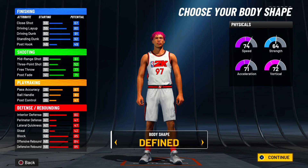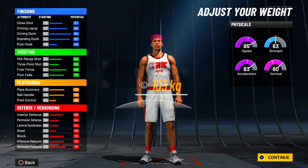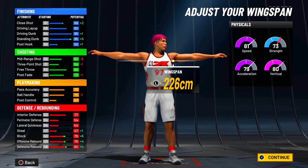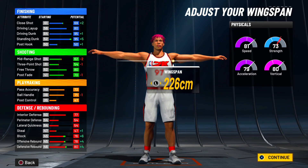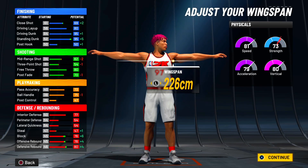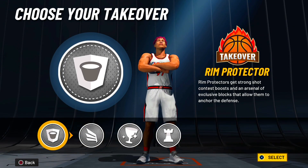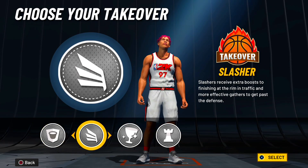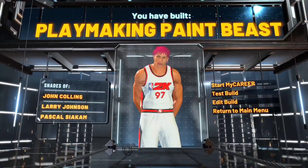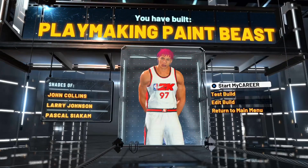For body shape I'd still go with defined, but if you want to look big burly you could do that - though the longer wingspan does help. Same height at 2.01, max out the weight, and max out the wingspan as well. This build has a better layup, same ball control, fewer playmaking badges, and no perimeter defense or switching ability. But if you're running the two and not planning on switching on guards, we get a 99 driving dunk and standing dunk at 6 foot 7 at 99. For takeovers on this version, I'd probably go glass cleaning takeover rather than playmaking. We still get the same build name - playmaking paint beast - with shades of John Collins, Larry Johnson, and Pascal Siakam.